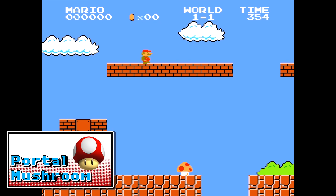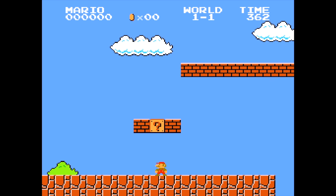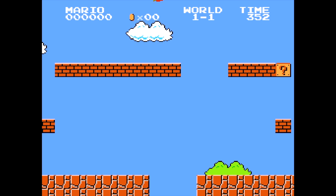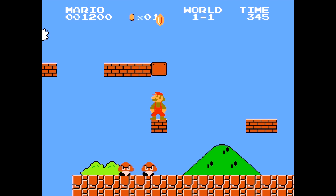Next we have the Portal Mushroom, where you can run, leap into the sky, and grab a mushroom that's actually falling off the level. Just try to line it up and assume the mushroom is going to fall from the sky — though it actually isn't — and you will collect it. It's a nice little trick and a fun move to do.